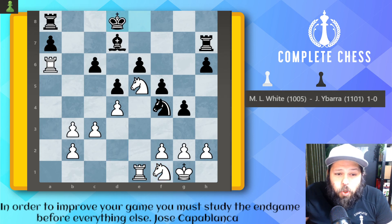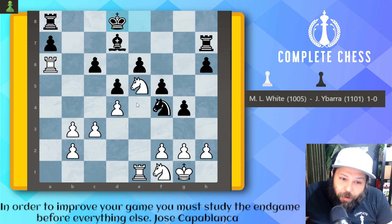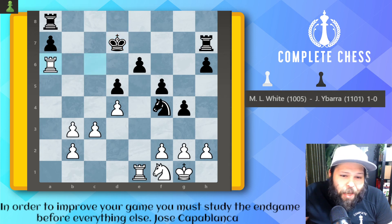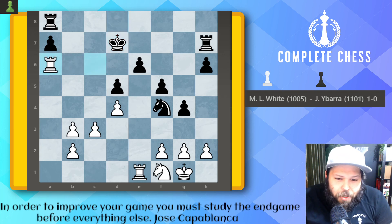King to d8 got played with the idea of going to c7. Now you must take the pawn or you will not be able to win it. So, knight takes check. Bishop takes rook, takes king d7, and rook just back over. At this point, the game continued, and Mitchell was able to convert this into a full win.